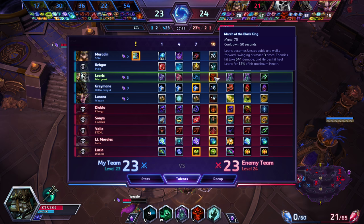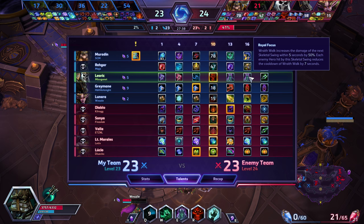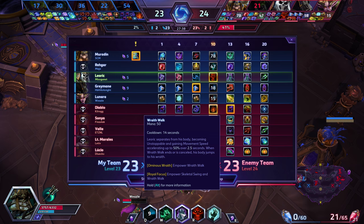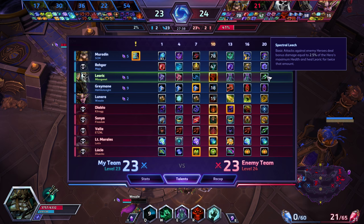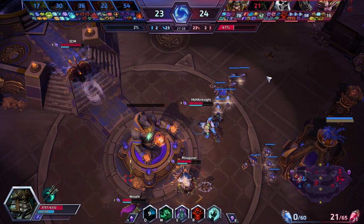Ominous Wraith and Royal Focus are both game-changing talents. Ominous Wraith reduces damage, and with Royal Focus you have it up nearly every time — each enemy hit by Skeletal Swing reduces Wraith Walk by seven seconds. With a fourteen second base cooldown, hit two heroes and it's up right away. Only costs 50 mana, so late game you use it constantly. For level 20 I took Spectral Leech, though in hindsight since I don't auto attack much during Wraith Walk, Burning Despair might have been a better choice.